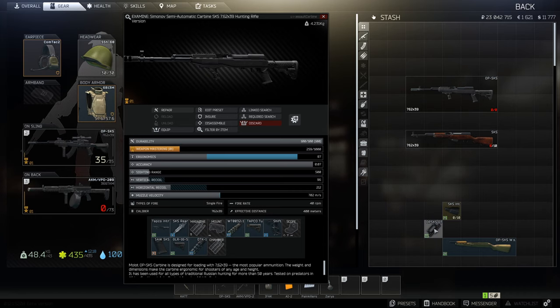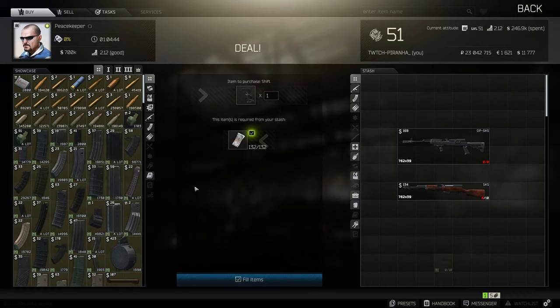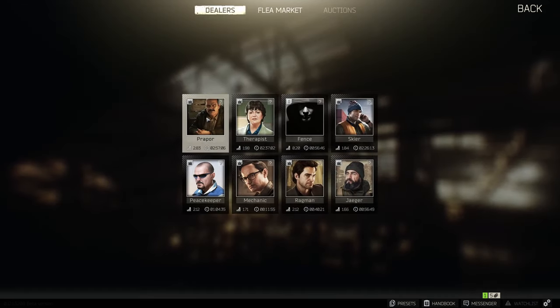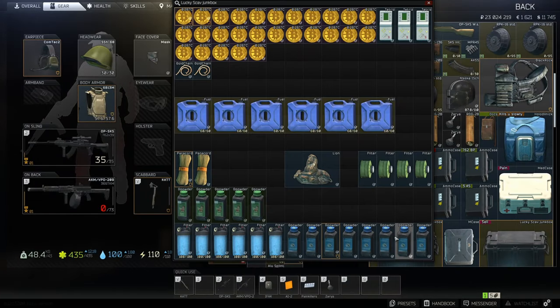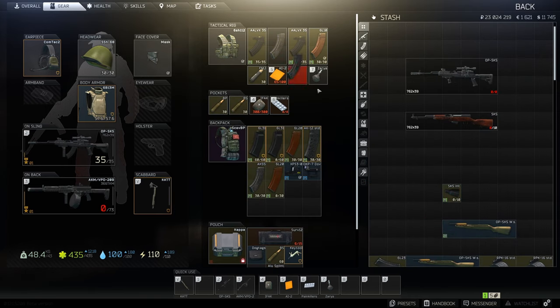You can do a few things to this SKS — you can put a canted sight on the front which makes this gun an absolute beast. If you head over to Peacekeeper tier 2 you can get yourself the NC Star MPR45 backup mount, which means you can put a canted sight on the front. Grab a PSO from Prapor, whack that on, then grab any sight — we'll grab a PKO-6.